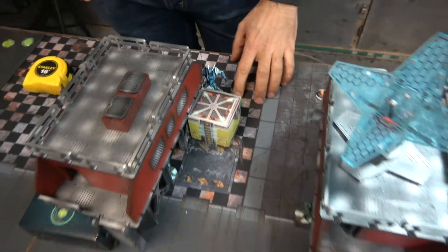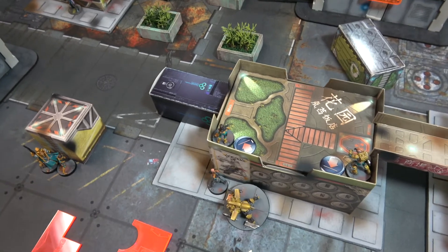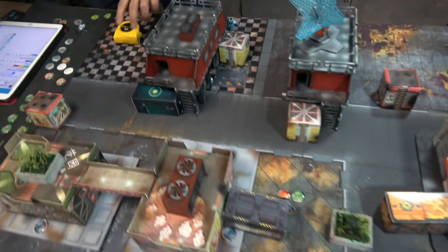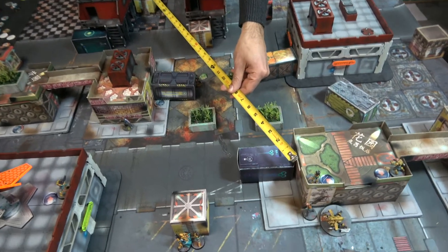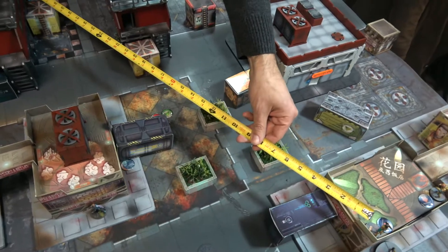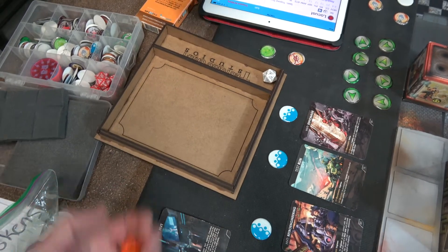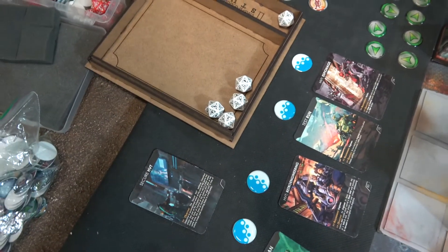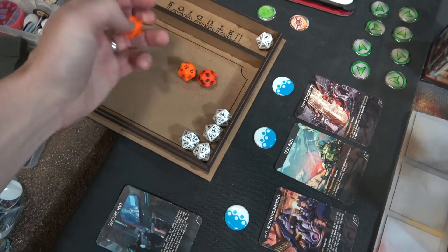Now it's revenge time. Adam's Zúyong sees Leo's model and Leo declares a shoot back with shock ammo from his multi-HMG — four shots. The models are just outside 32 inches, so Leo is at minus six. Adam needs nines, rolls, and gets three hits. The armor rolls fail: the Zúyong is dead. Shock ammo means instant death on failed armor saves.